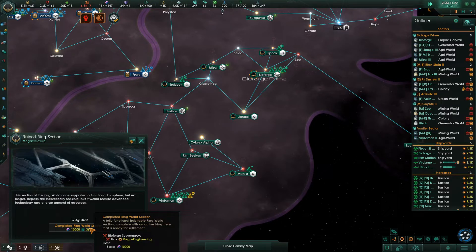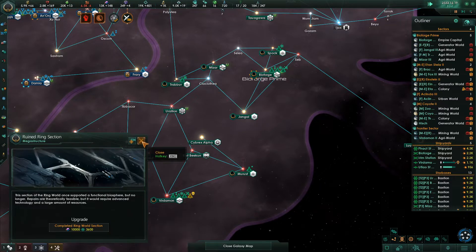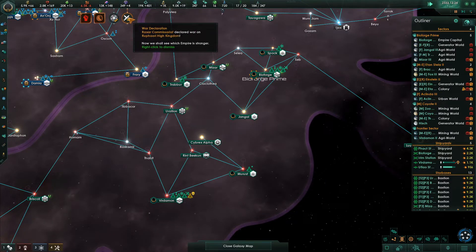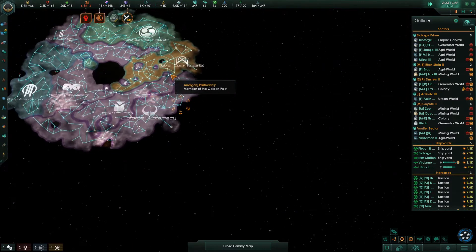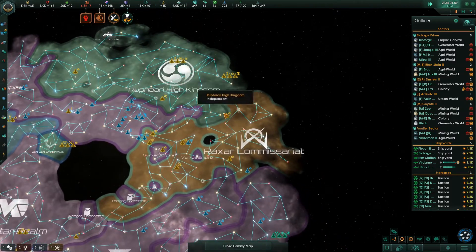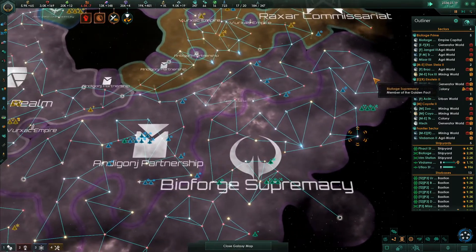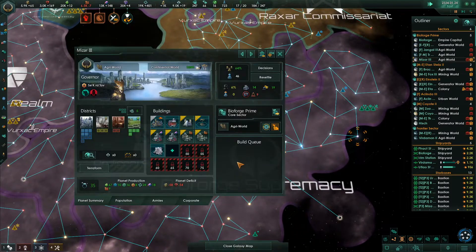Ringworld requires 10,000 - but we can't do it because we don't have mega engineering. War declared between the Raksar High Commissariat and the Rufari High Kingdom - that's up here. This is who they were fighting before they went to war with us, and now they're fighting them again. The Raksar just can't stop fighting. We have some minerals now.